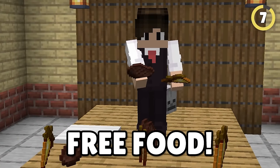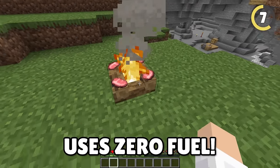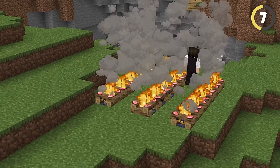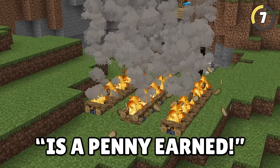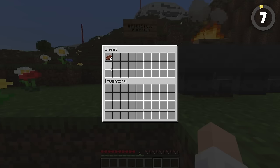What's better than food? Free food! You can get this easily if you use a campfire to cook it, because this uses zero fuel. A penny saved is a penny earned. You can even attach a hopper to the campfire and always have food ready for you.